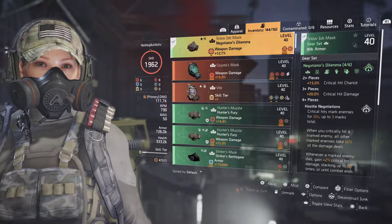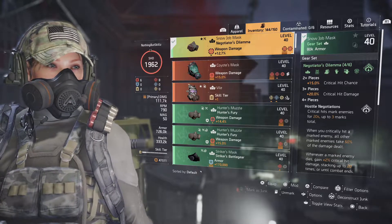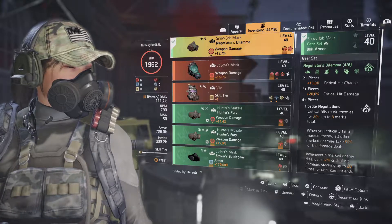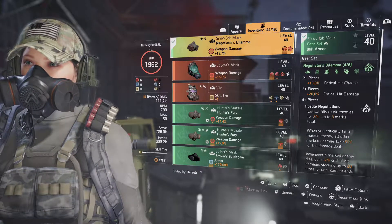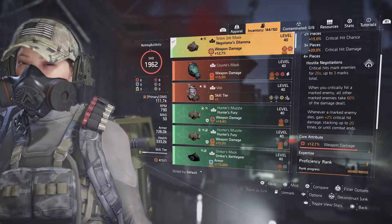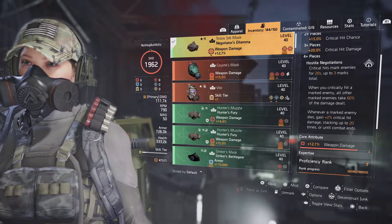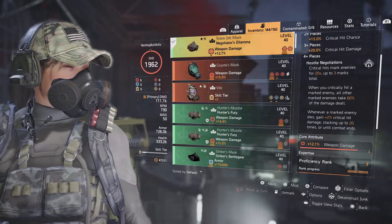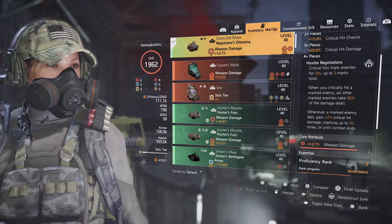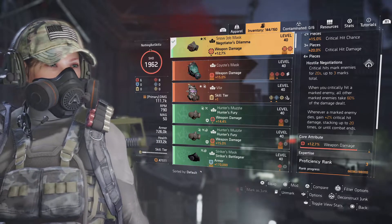For the build itself we're running Negotiator's Dilemma — still one of my favorite builds for harder difficulties. The two-piece gives 15% crit chance, the three-piece gives 20% crit damage, and the four-piece is why this build is really good: critical hits mark enemies for 20 seconds, up to three marks total. When you critically hit a marked enemy, all other marked enemies take 60% of the damage dealt. Additionally, when a marked enemy dies you gain 2% critical hit damage stacking up to 20 times, meaning up to 40% extra crit damage.